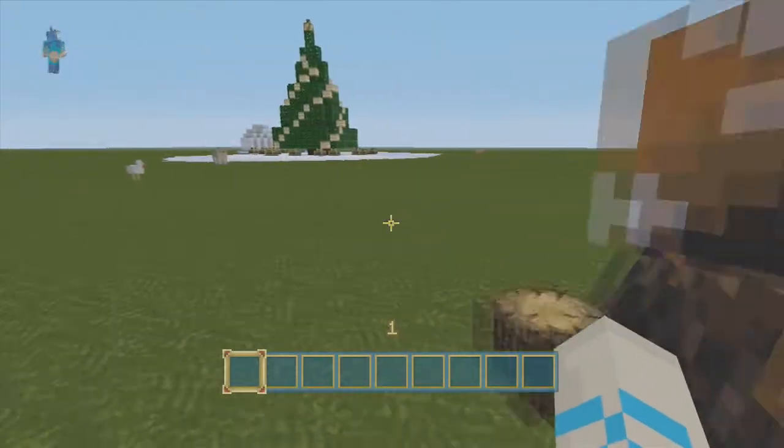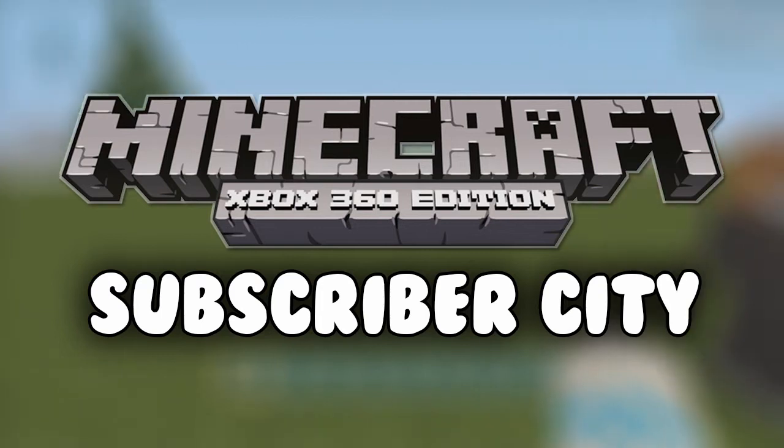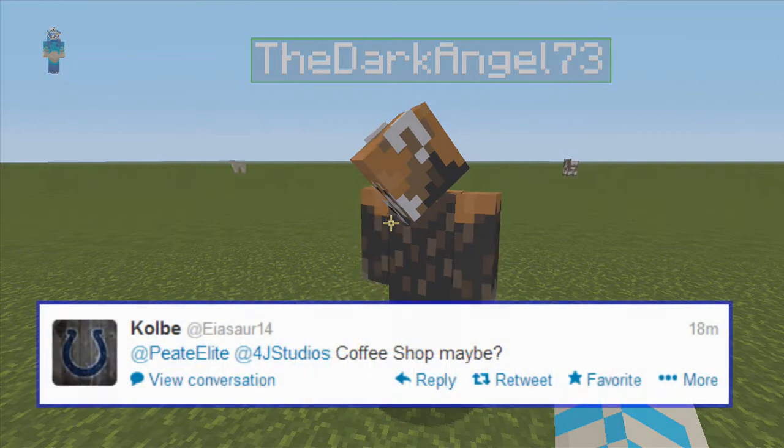What's going on guys? It's Peter Lee here and welcome to episode 2 of Subscriber City. In this episode, what are we gonna build? A coffee shop.